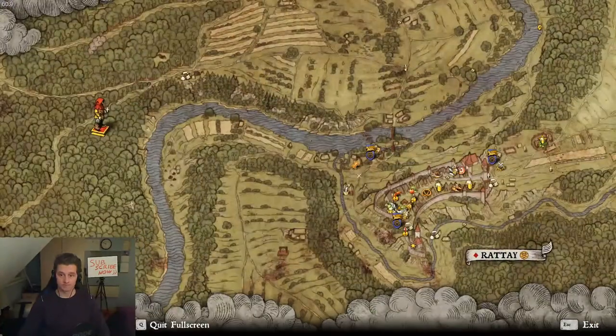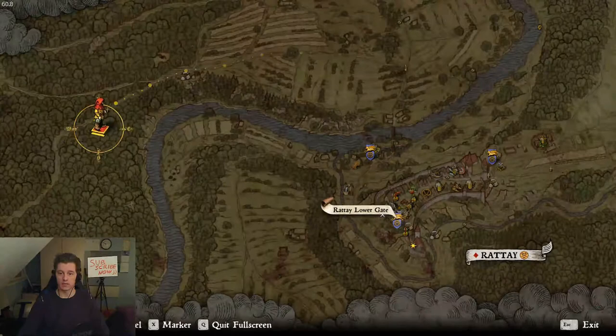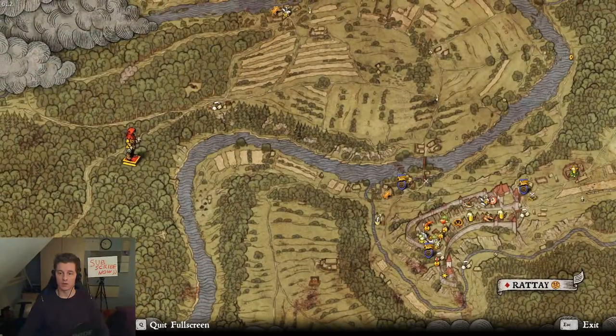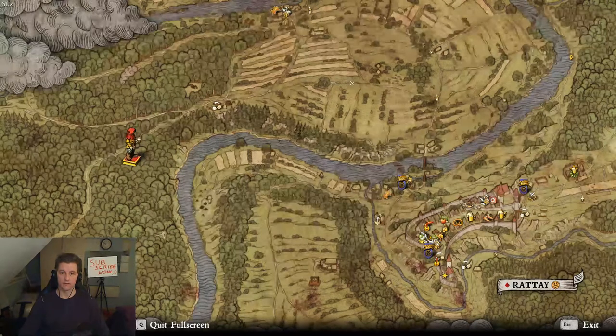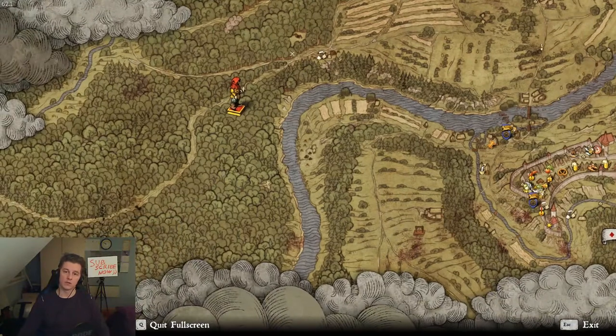Rathai mill — there is a Rathai upper gate and lower gate. You go across these bridges. There is a shrine on the left here, and there is a camp. Go forward — there is also a conciliation cross.